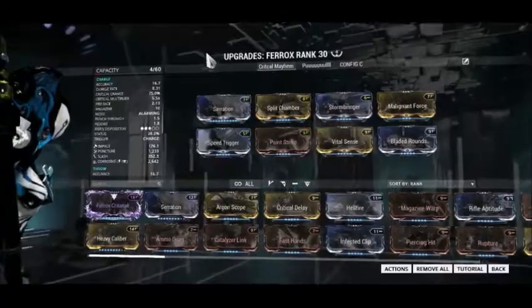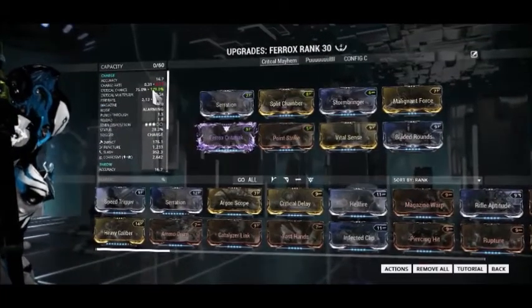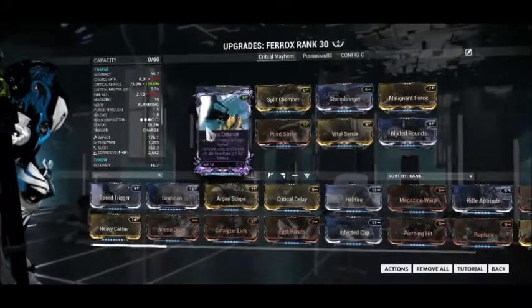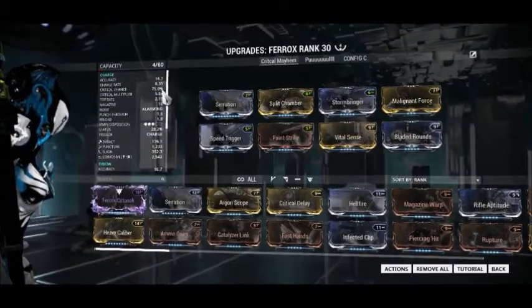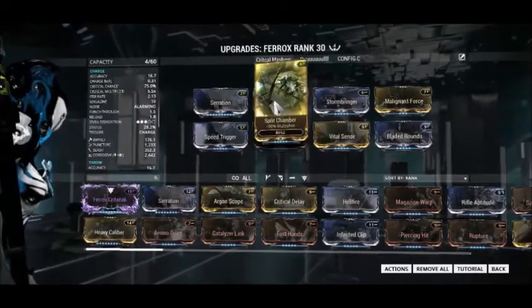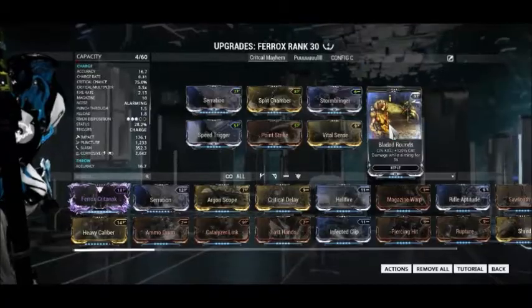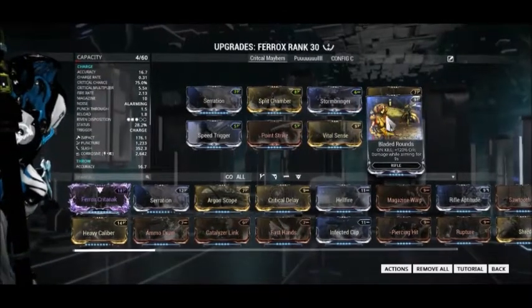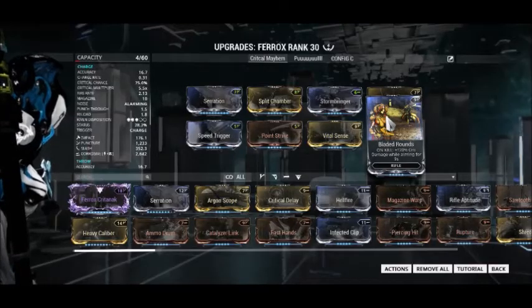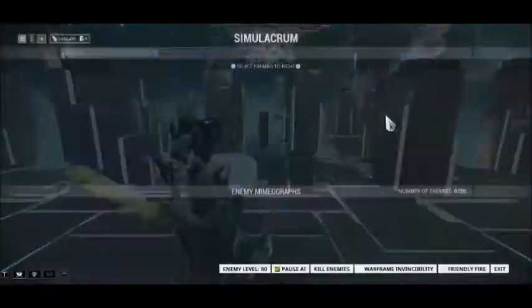Taking a look at my build: note that Speed Trigger is optional since I do have a Riven, which will put this into orange crit territory — completely optional, but I like having it there. For general use, 75% is more than enough. You've got Serration and Split Chamber for your damage, Stormbringer and Malignant Force for extra elemental damage, Point Strike and Vital Sense for more crit, and Bladed Rounds for more consistency on kills, so that way you get even more crit. This thing hits like 12 trucks and is very scary when used correctly.